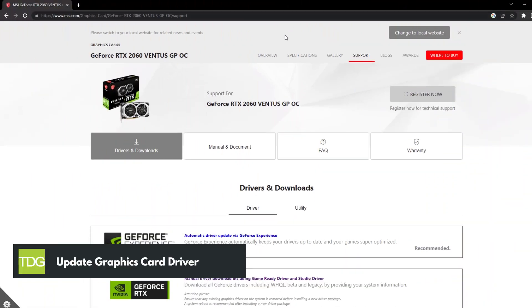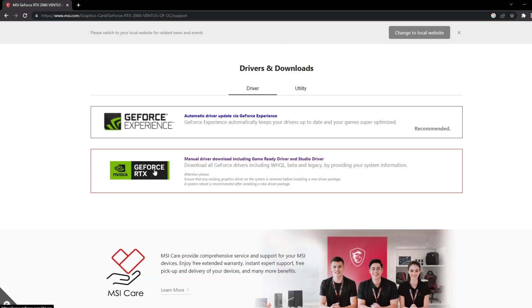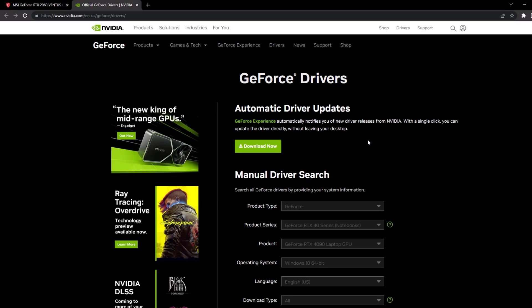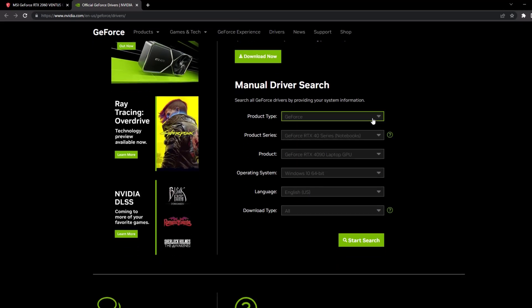Outdated or corrupt graphics card drivers can cause FPS drops in Combat Master. To fix this, go to the manufacturer's website and download the latest driver for your graphics card. Once downloaded, install the driver and restart your PC.